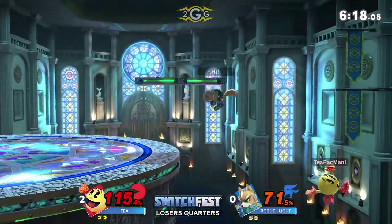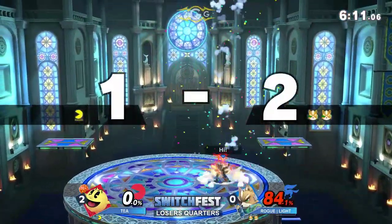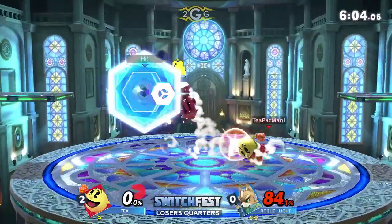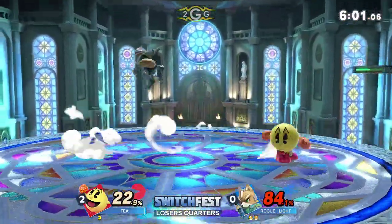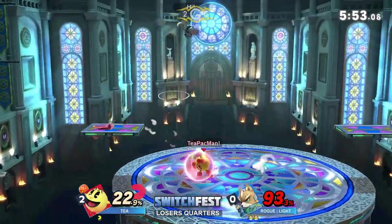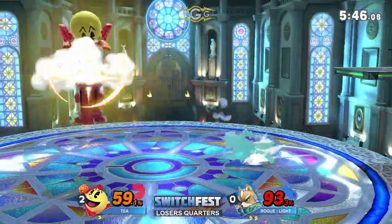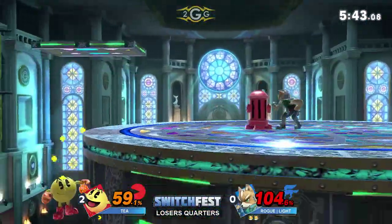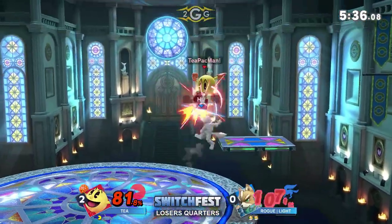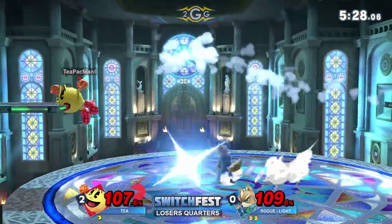That F-Smash does have some lag on it, so T has to be careful. If Light can start shielding some of these F-Smashes and whiff-punishing them, he can get some up smashes. The shine — he sent it right back, return to sender. The shine is going to be a great tool because T is setting up everything off projectiles. We do see some raw forward smashes, but most are coming from bell setups. I love the movement and the fake pressure Light was putting out, burning away at the shield without committing to anything — really good stuff from Light.